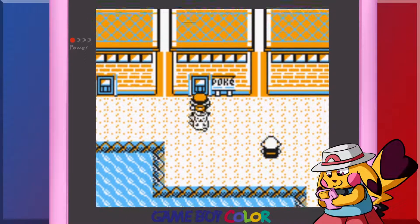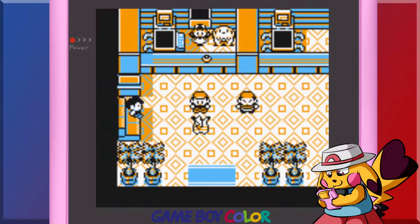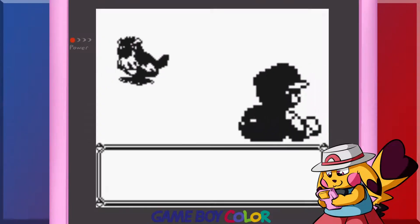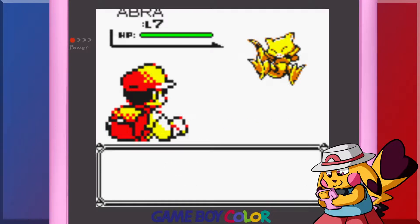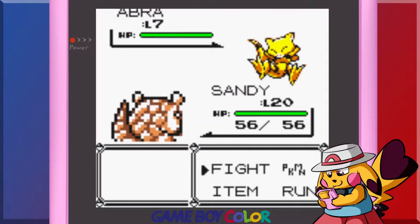We're already in Vermillion City. I'm going to heal up and go catch that new Pokemon real quick. Mew dupes still — does it count as dupes if I caught it hoping to catch Mew but didn't keep it?